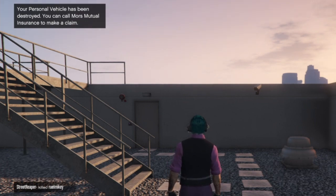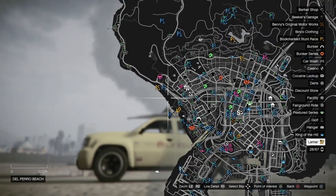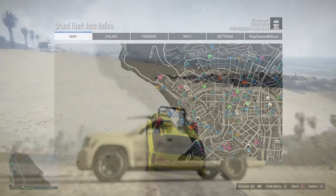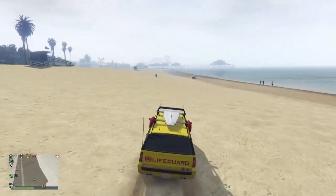Once you have a friend's lifeguard vehicle or you've purchased one and want to spawn these in, take it to Del Perro Beach between 9 a.m. and 5 p.m. in-game time and you should be able to spawn them in pretty easily.